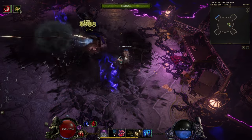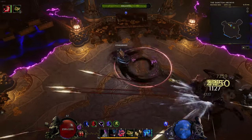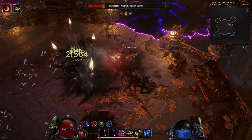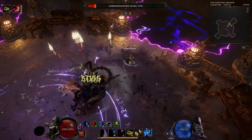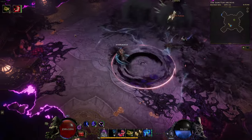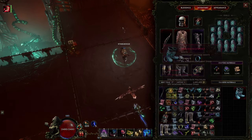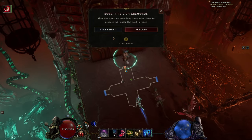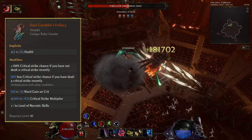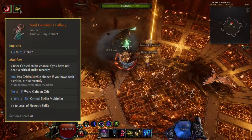With the current setup there is still room for improvements, which I'll go over later in the gear section. The build has some insane clear and pretty decent single target damage as well. With the falconeer we get new ways to improve our survivability. The footage in the background is from corruption 200 to 300, and we've also been able to do Eulera on T4 without problems multiple times. We put down ballistas and they kill everything around us screen-wide, and by using the Soul Gambler's Fallacy amulet, the falconeer makes it so the ballistas will always crit.